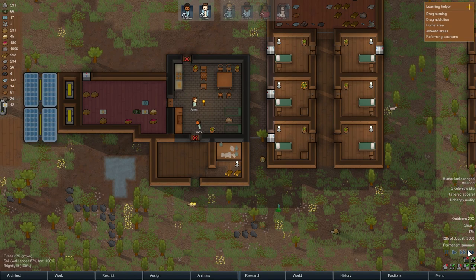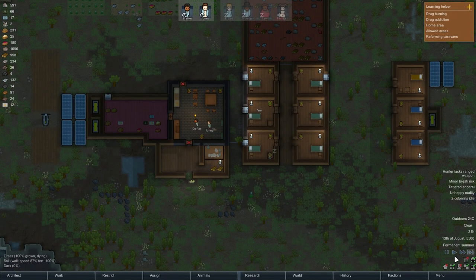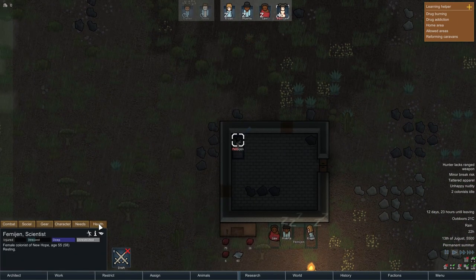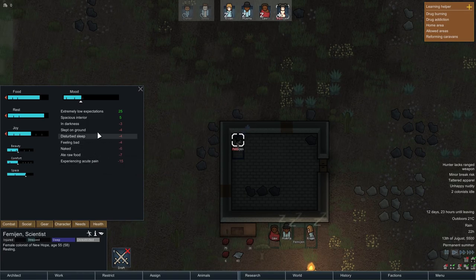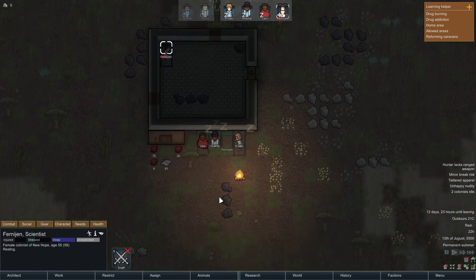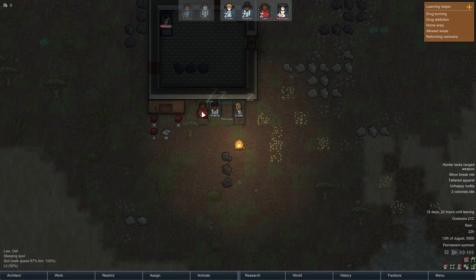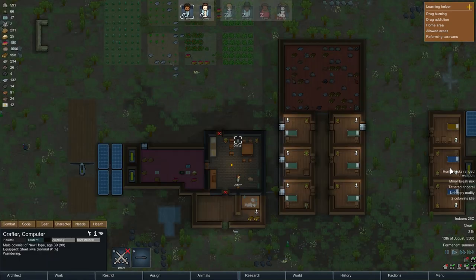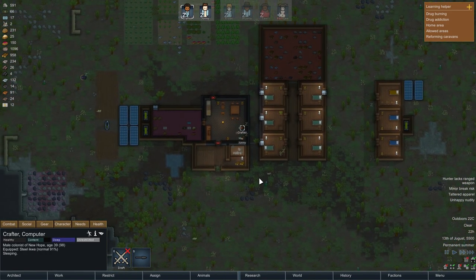I just got a warning that we have minor break risk. Let's see - experience acute pain, ate raw food, naked, feeling bad, disturbed sleep, slept on the ground in darkness. I can understand that 100% - this is not our permanent home, they even sleep out in the rain. I think in the morning we'll get them to head back to the colony.